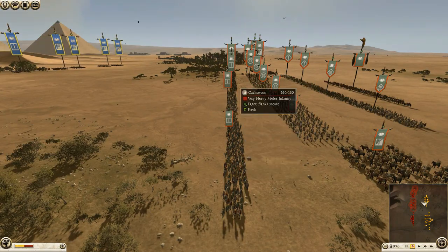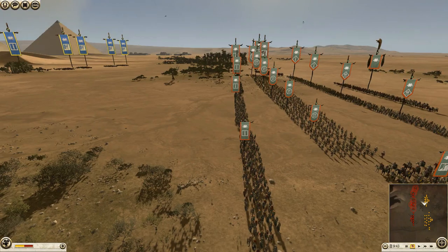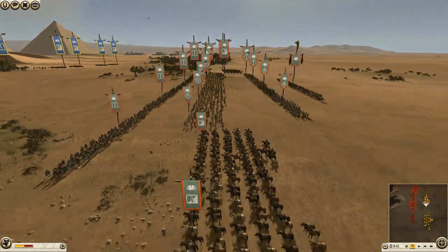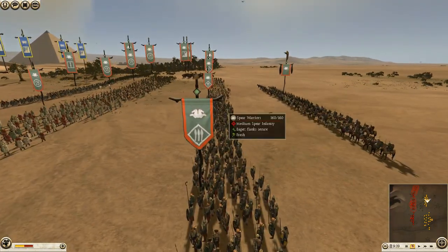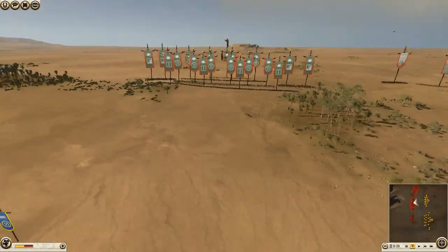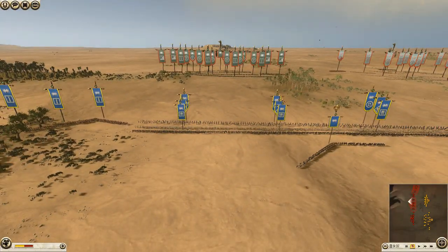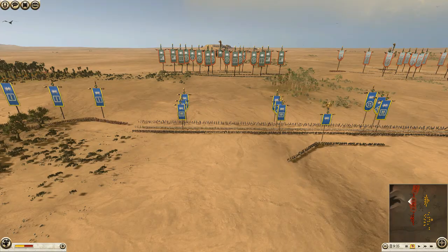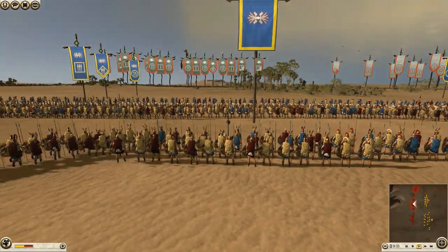Looking at Tylus: he's got 4 units of Oath Sworn in the front, then 6 units of Celtic Slingers, then 4 units of Noble Horse, with the 5th unit being his General. And he's got some Spear Warriors behind. So that's pretty much the setup — it was Ultra Funding, 14,000 per player. As you can see from the Balance of Power, it's pretty much dead even. Let's zoom in and start the battle.